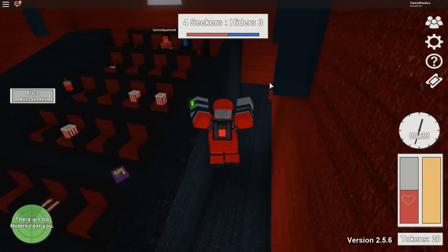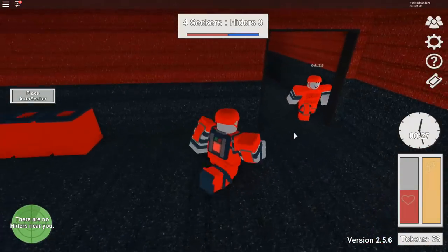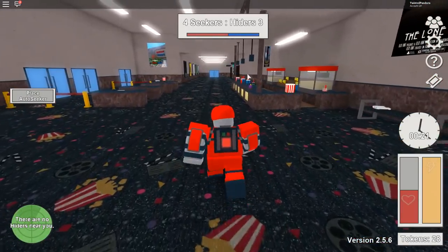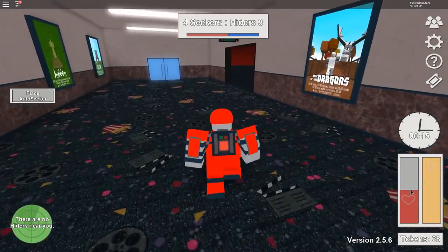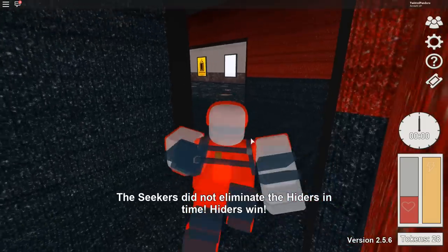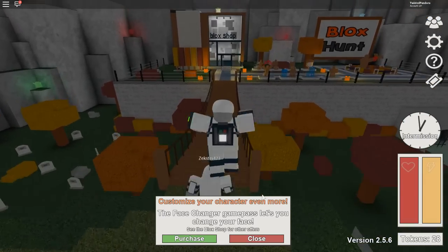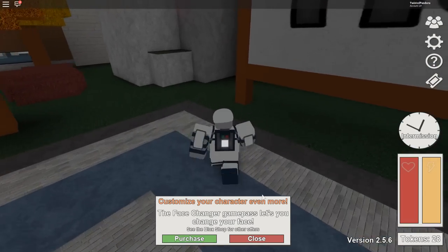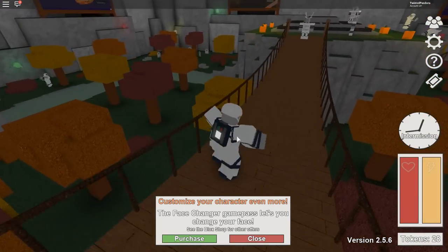I thought this was gonna be a lot easier said than done. I'm literally gonna lose this one. I've found maybe one person but I think I'm going to lose. Also, if you zap too much your health goes down, so that's not great. It's safe to say I suck at this game. Being a seeker is going to be a lot harder on the Blocks Manor map if I don't know what doesn't stick out versus what does. Being a hider though is gonna be the easy part.